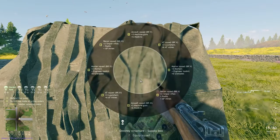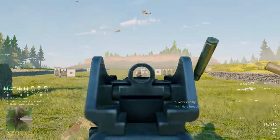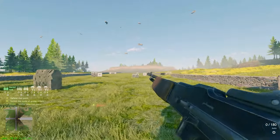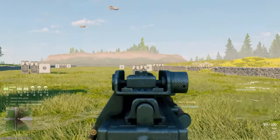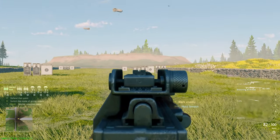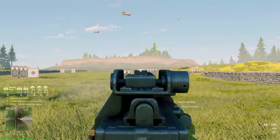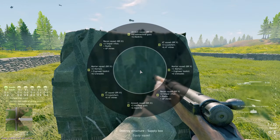For the M1A1 Carbine squad, if played in battle rating 1 to 3 you get the Browning M1918 with a 20-round mag, and if played in battle rating 4 to 5 you get the Browning M1918A6 with a 100-round mag, which is a really beastly weapon for top tier.